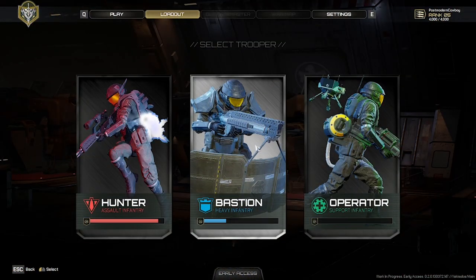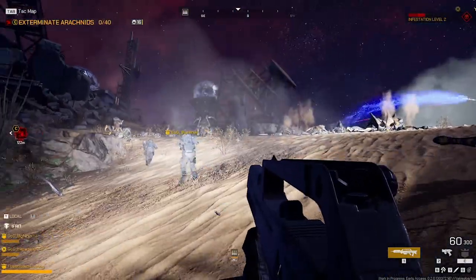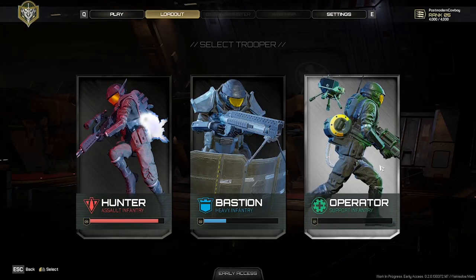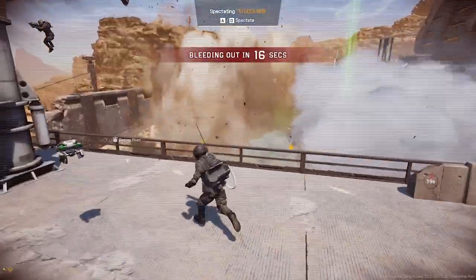The Bastion is a heavily armored soldier — and I mean much, much more armored — who can deploy a defensive ring shield, providing cover for themselves and their teammates while laying down fire from a squad automatic weapon. The Operator has all of the support capabilities possible: they operate a medical UAV, and can carry healing items, ammunition containers, and dispensers for their team.